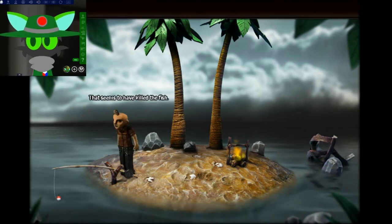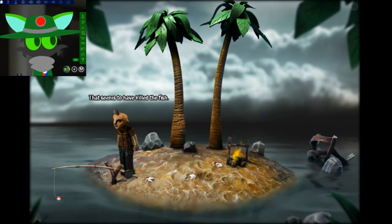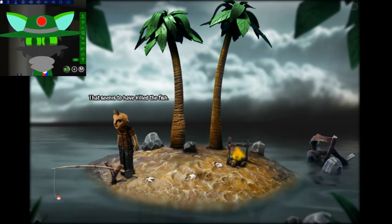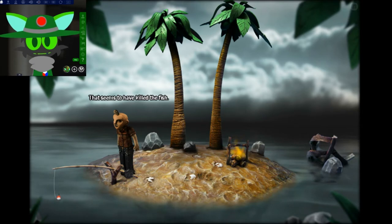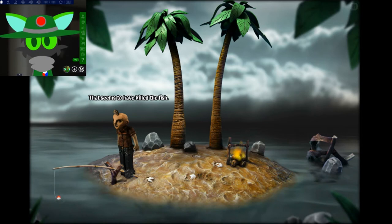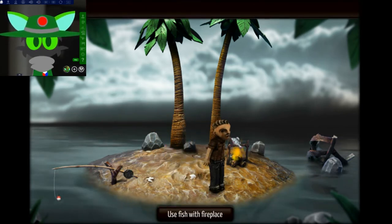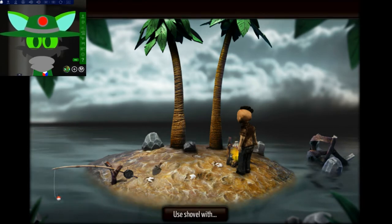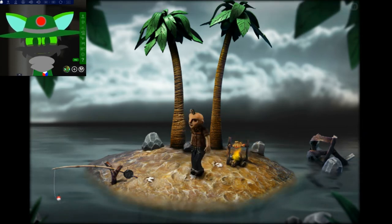What I like here is that the game has logic in it. For a game that's about dreams, it has simple logic. For example, if you want to kill a fish, of course you use the shovel. It's a bit simple, but I've heard that the game can be a bit more challenging in the later parts, at least from what I've heard.